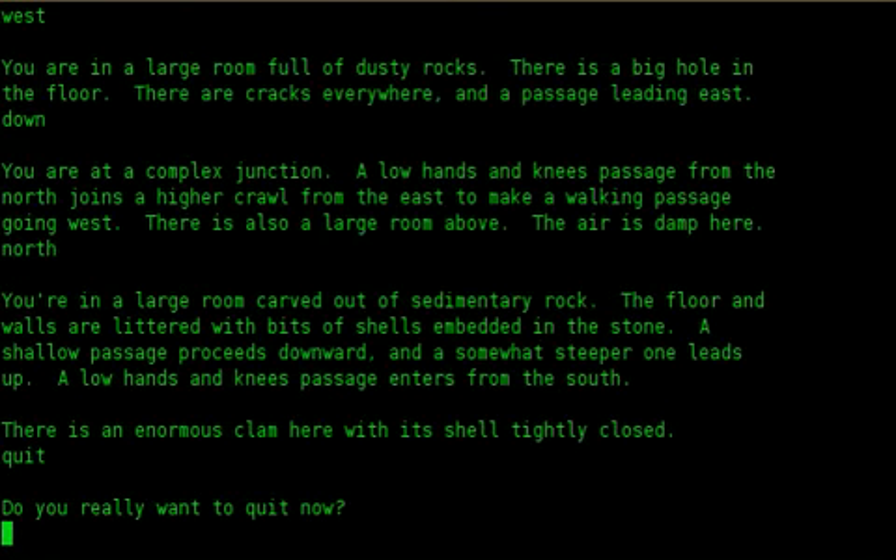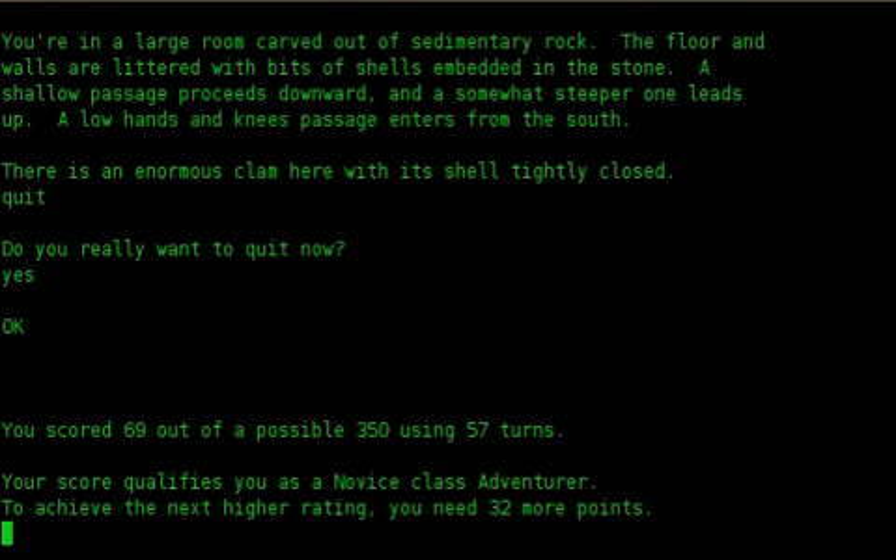Quit. Do you really want to quit now? Yes. Okay. You scored 69 out of a possible 350, using 57 turns. Your score qualifies you as a novice class adventurer. To achieve a higher rating, you need 32 more points.